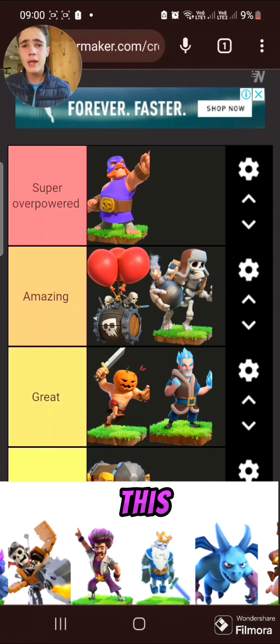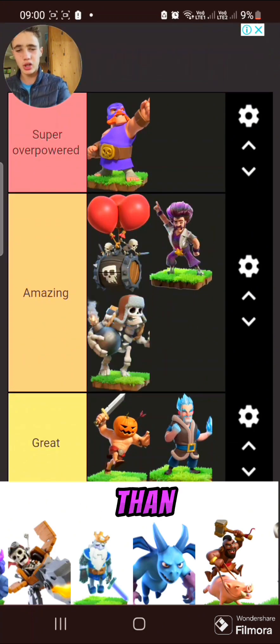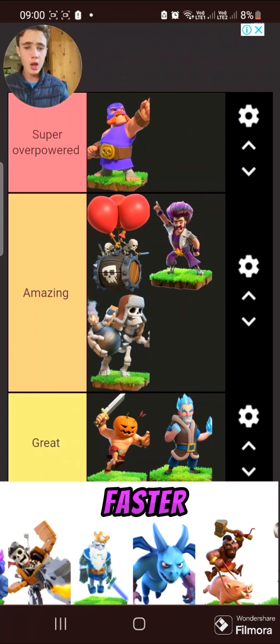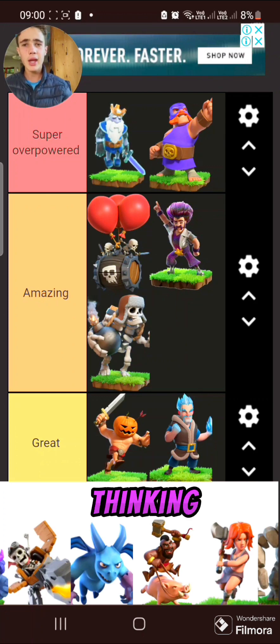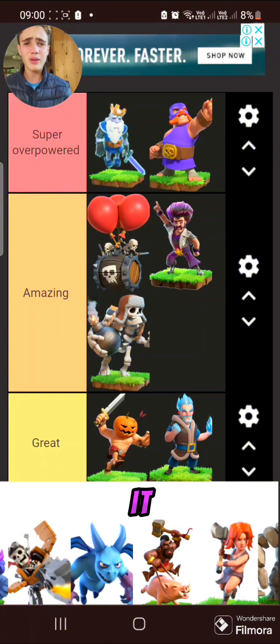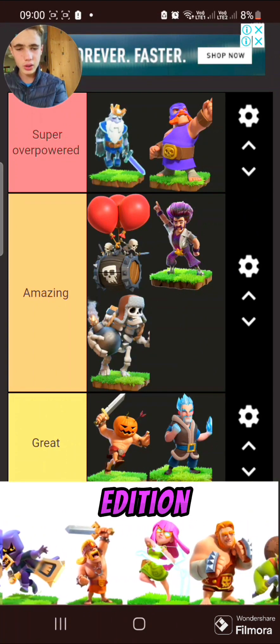Prima is probably the best one here — I'd put it in super overpowered. Keep in mind this is a limited edition troop, only available for like a week. You literally drop 20 of them on a base, close the app, come back — freestyle easy. Party Wizard is like a wizard but better — put it in amazing, probably better than Giant Skeleton. Royal Ghost is definitely the greatest troop to ever exist in Clash of Clans — invisible, crazy damage, fast — just spam and it takes everything down.